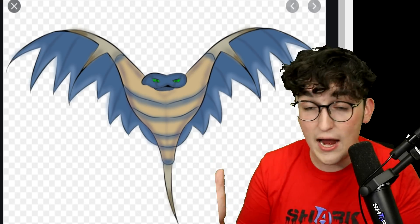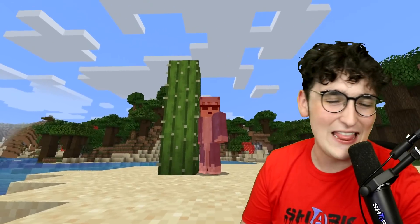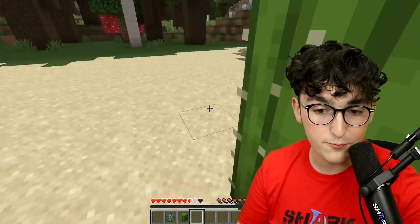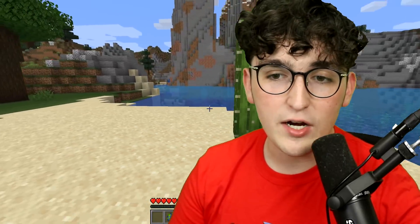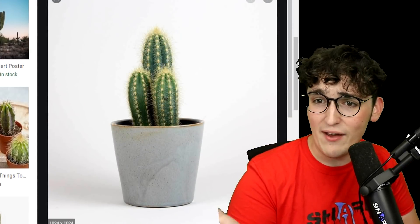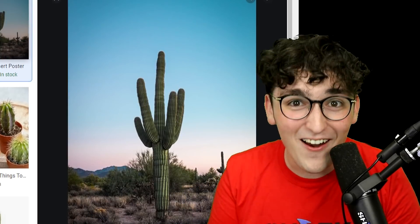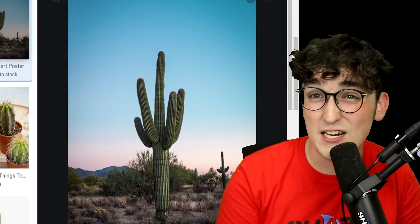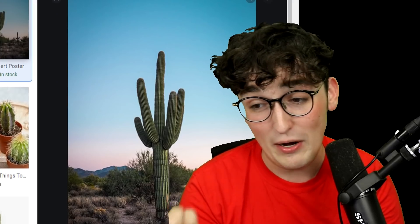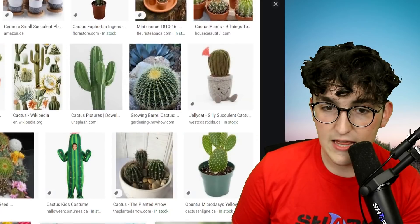The last one on the list is a little bit prickly — a cactus. In Minecraft, a cactus: the second you touch it you start taking damage, which is probably what would happen in real life — except instead of taking damage, you'd be in excruciating pain from all the little pricklies. The closest I've ever come to a cactus is a little cactus plant — but whoa! That is a real life cactus. That thing is tall — I guarantee it's probably taller than 99.9% of people watching this video, including myself. It looks way taller than me.